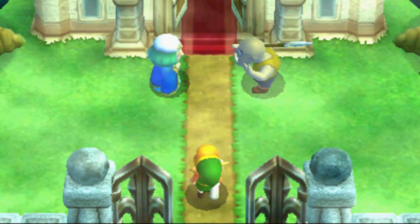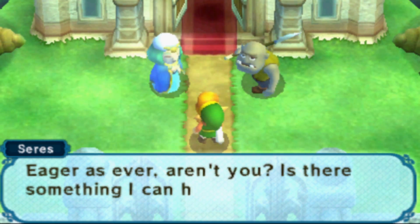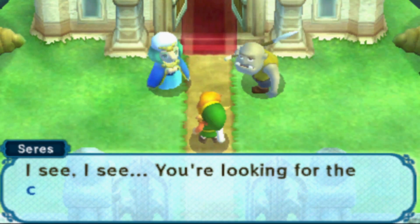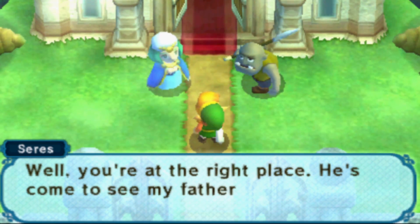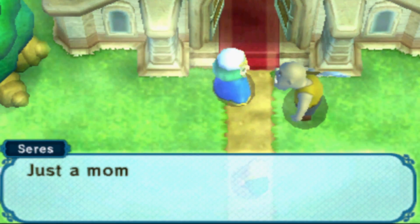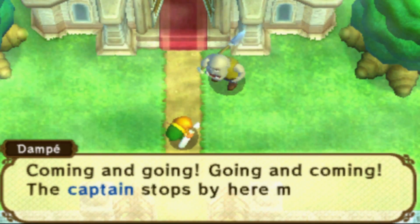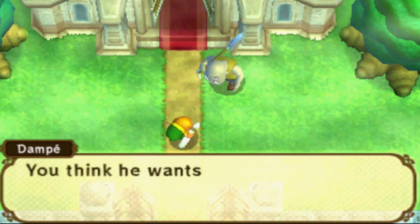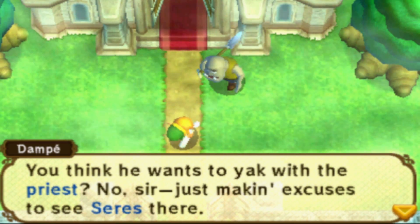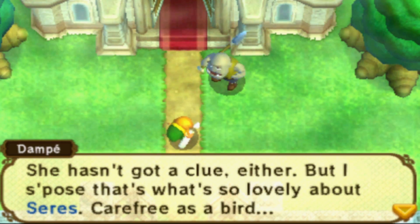It looks like that's Saria from Ocarina of Time. Welcome to the sanctuary, Link. Eager as ever, aren't you? Is there something I can help you with? Actually yeah, I'm here to see the captain - I've got his sword because he left like an idiot. I see you're looking for the captain. Well, you're at the right place. He's come to see my father. The captain forgot his sword? Oh, how unlike him to be so careless. Yeah, it's kind of weird. Just a moment, I'll fetch him for you. I don't know how to pronounce this character's name - I'm going to call her Cerise.